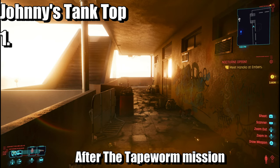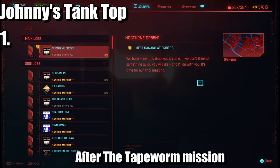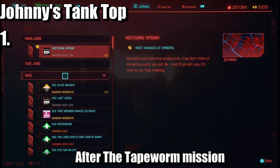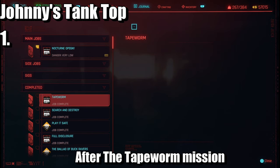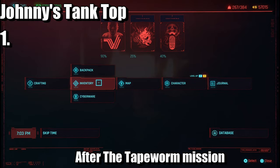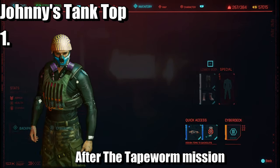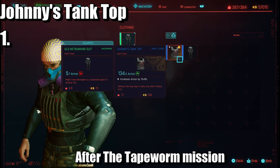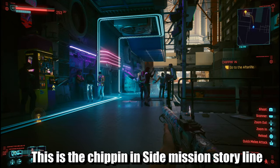To get Johnny's first item, you're going to complete the mission 'Tapeworm,' which is straight after 'Search and Destroy.' You're going to complete this mission called Tapeworm where you walk with Johnny around an apartment block. Go to your inventory and then go to your upper body, and you'll receive Johnny's tank top.